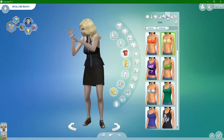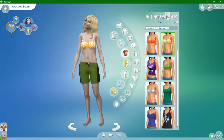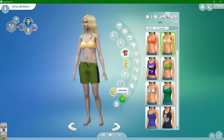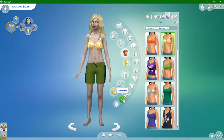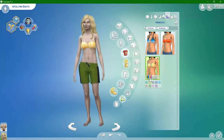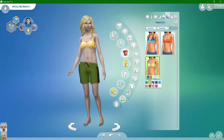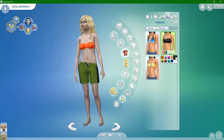Now let's get swimwear. This is what they have for her swimwear. I don't think they've decided or figured out what her favorite color is, which is blood red or black. So let's see if we can fix it up to what we think she should have.